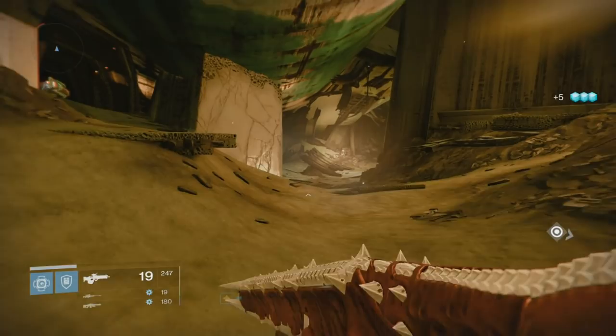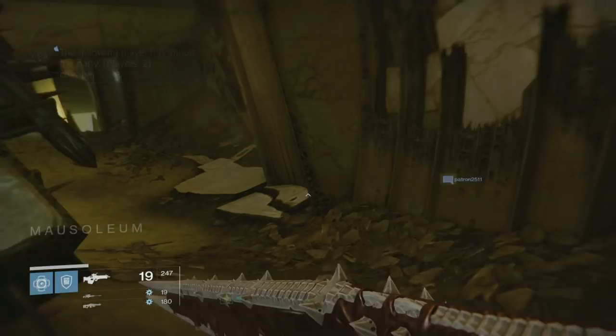It is the scent of the worm chest — the key chest that's way out in the middle of nowhere that you have to parkour to here in the Mausoleum.